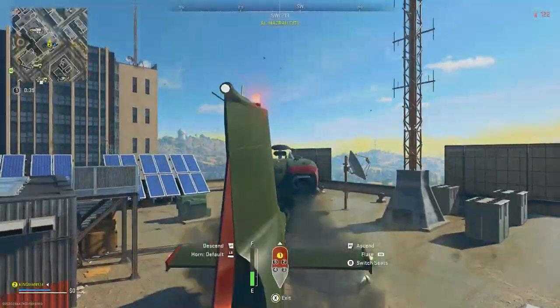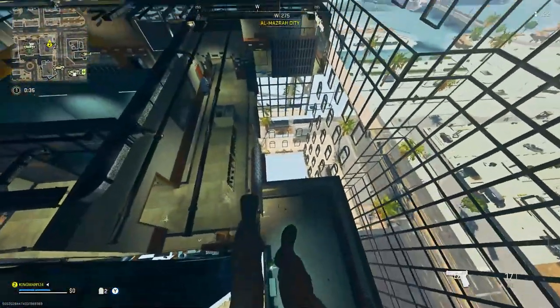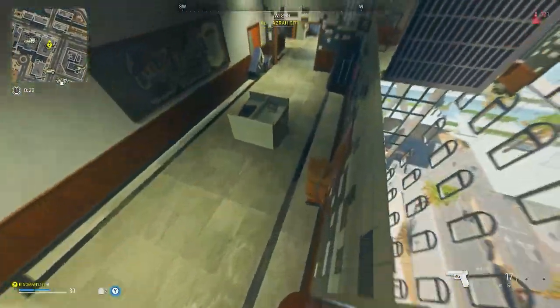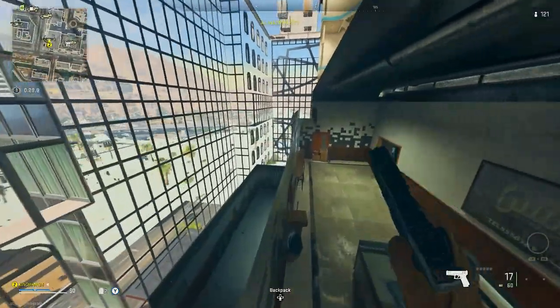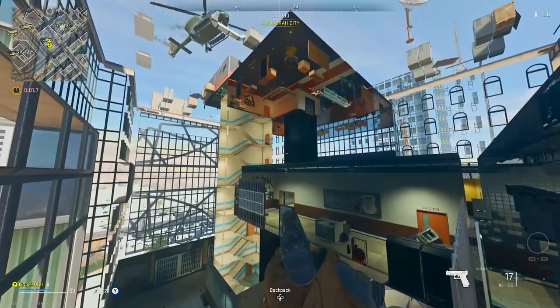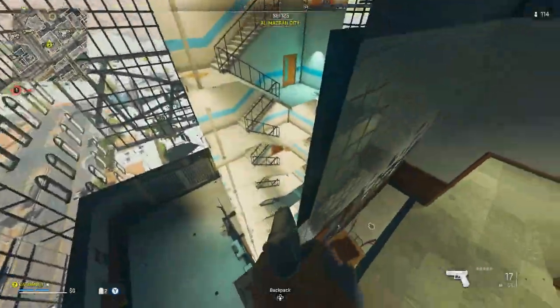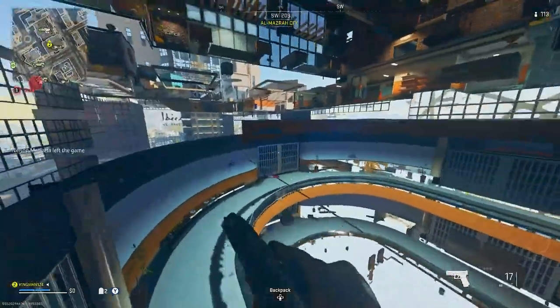What you want to do is hover above the building, then exit, and as soon as you exit you want to run and jump and try to hang off the side of the helicopter. What you'll notice is the helicopter will land on the floor, and because you're still in the hanging animation, you're going to breach through the floor.